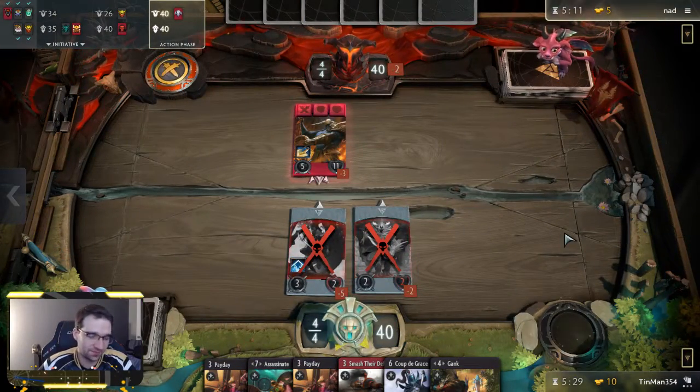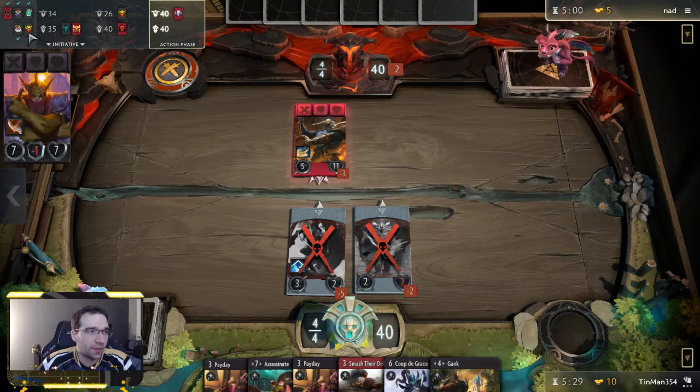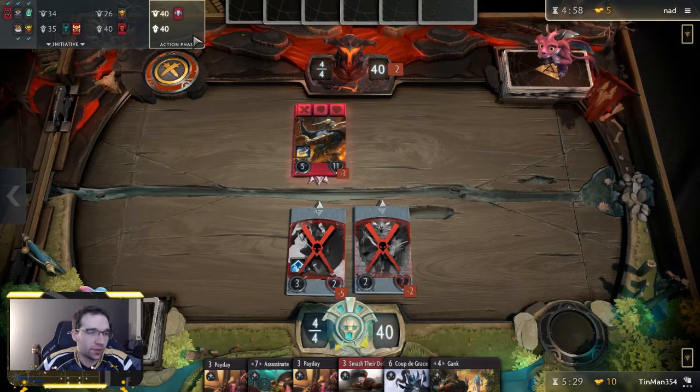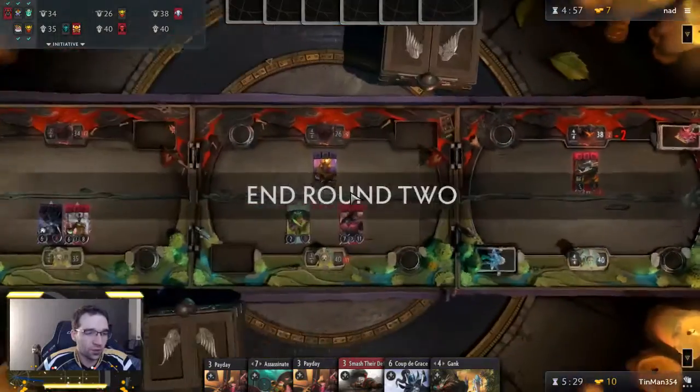Now I wish I had ganked. We're just going to kill this guy — I'm not going to ask why they Relentless Pursued and then Town Portal Scrolled. Let's just move on. We've got 10 gold now, and I think we want to gank on lane one, then play a black hero in lane two and a black hero on lane three, so we can gank and then Payday across the three lanes.